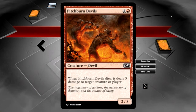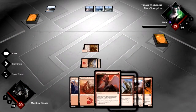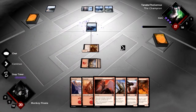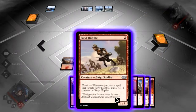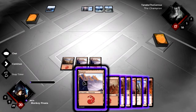Then there's Pitch Burn Devils — a 3/3 that whenever it dies, I get to deal 3 damage to a creature or player. And is he just going to play a counter? If he taps out... okay, he's going to play Void Snare and send this back to my hand. There's also Half Light — it's a 1/1 and whenever I cast a spell that targets this creature, it gets a plus 1 plus 1 counter.